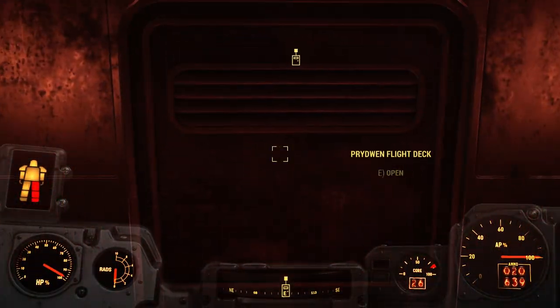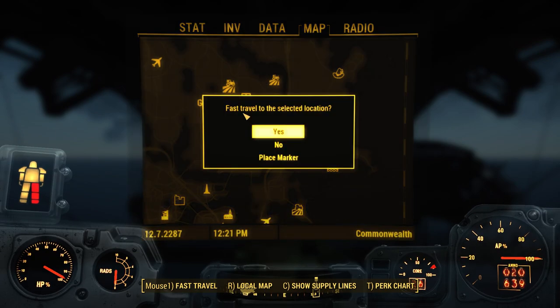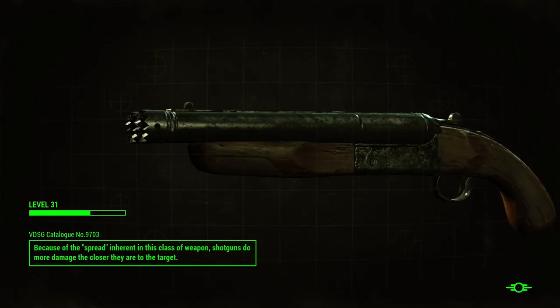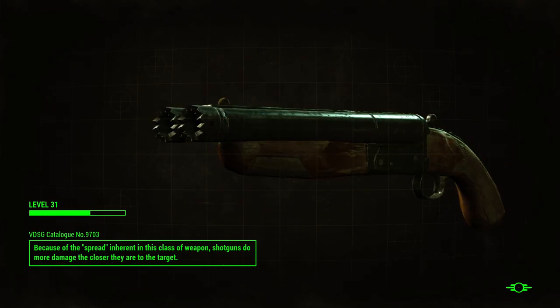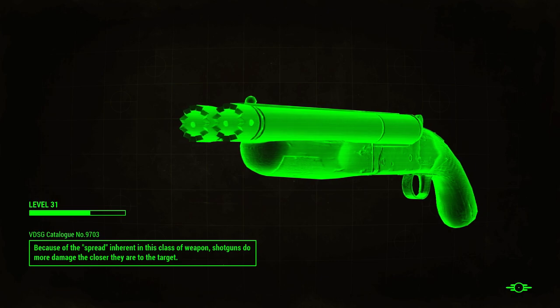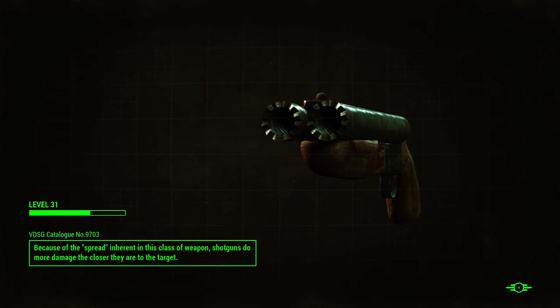We can't fast travel from in here. Let's go ahead and head out the door onto the flight deck. I should be able to just go to Green Top Nursery. Look at those spikes on that shotgun — those are pretty cool. There are holes in the end of it too. I wonder why they would put holes in the end of a shotgun — maybe it's like a pressure release or something.